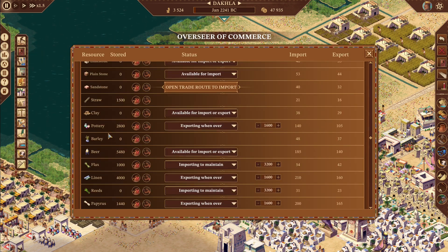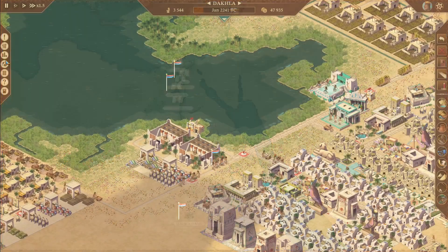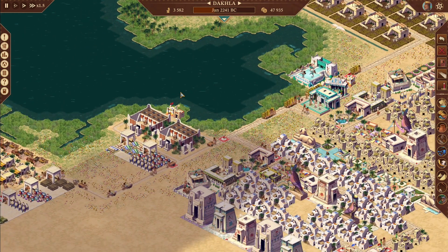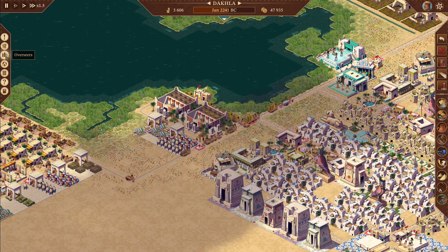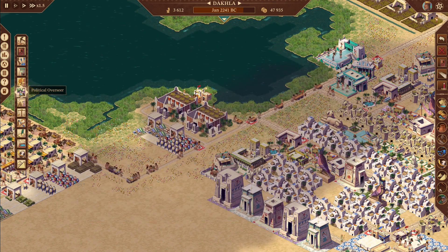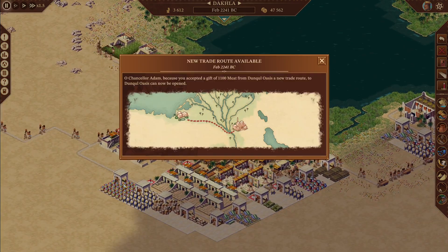Overseer of Commerce: grain — we are going to stockpile it just to make sure we have enough. We actually just had a harvest, so we probably didn't even need to do that. We should get it in. We'll go back to our political view, yep, send that off. I hope this will actually open up the Dongola Oasis trade route, because they sent us gems as a thank you.